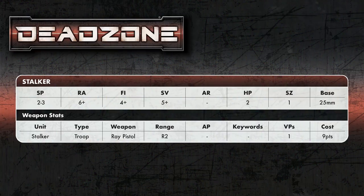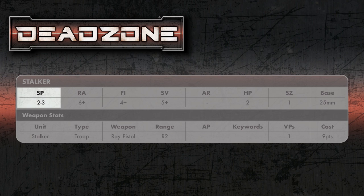When it comes to the stats, starting with SP — that's how far you can move. It's written, for example, as two/three: the two is how many cubes you can move on a normal advance, and the three is how many you can move as a sprint. That's why interestingly we've got some dice here but no tape measure or any other measuring device — it's all based on cubes.